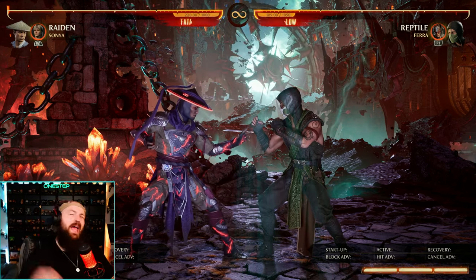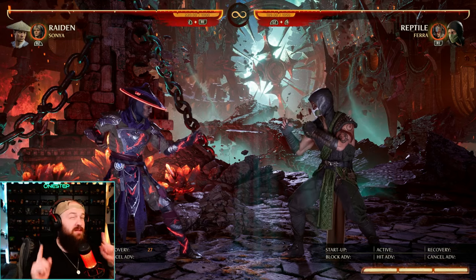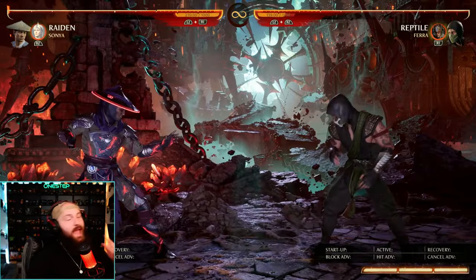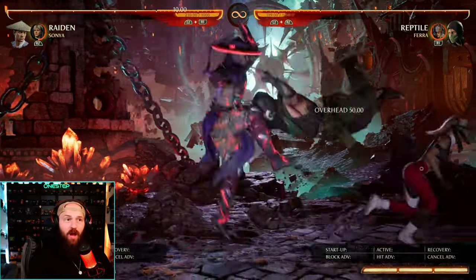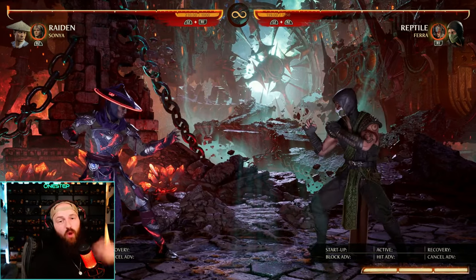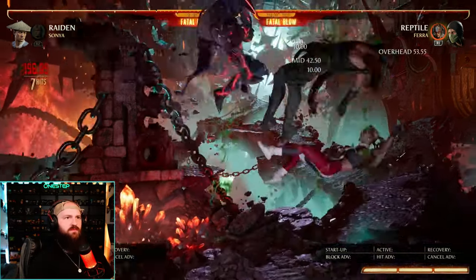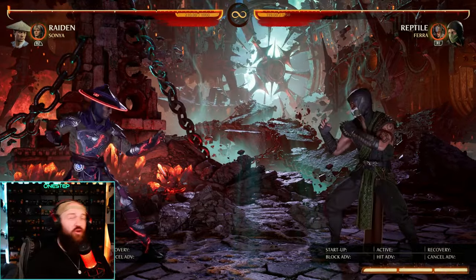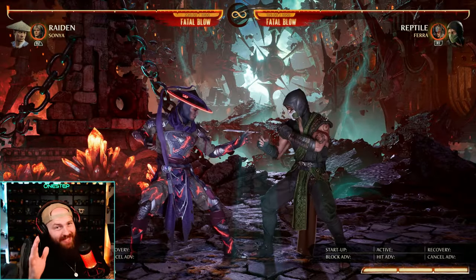Sonya as a cameo also got some new moves and a small change. The small change you need to know about is her late grab — the back cameo move — is 17 more frames punishable when whiffed. Not on block; if they block it, you're still safe. It's when you whiff it. She also got a new aerial move with down cameo — an overhead. Now she has two overheads: aerial down cameo and back cameo. The aerial dive kick is a pop-up for combos, so that might be a great way to jump in, bait out a punish, and while you're in the air do down cameo, thus punishing them. If you hold down cameo, she'll extend that move, do bicycle kicks, and extend the combo even more. Holding it uses the entire cameo meter, whereas the normal aerial dive only uses half the cameo bar. So you choose: more damage and options, or just the simple overhead pop-up from the air. Sonya was already an amazing cameo and she's even better now.